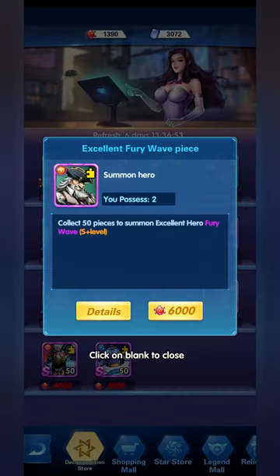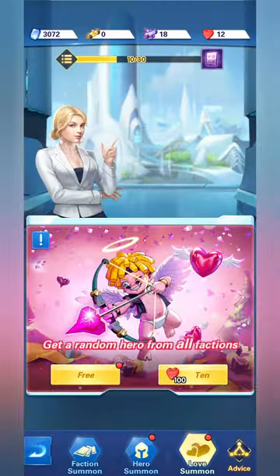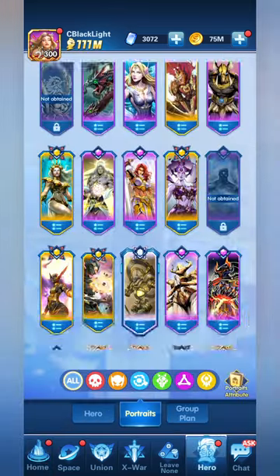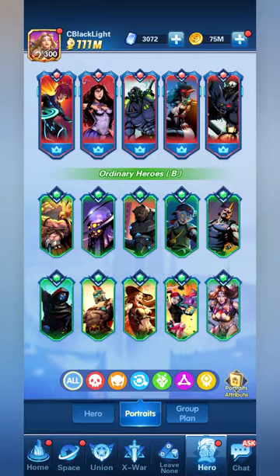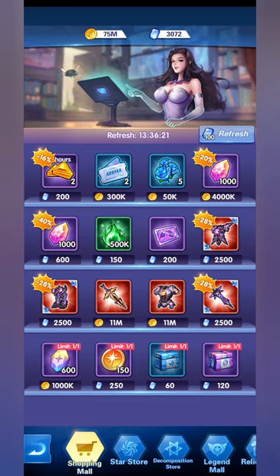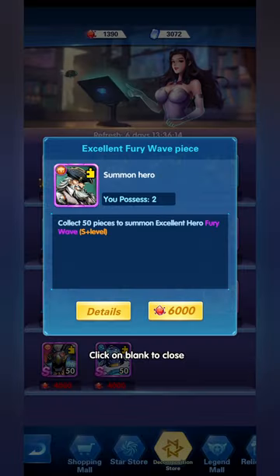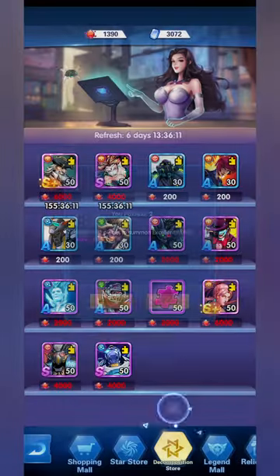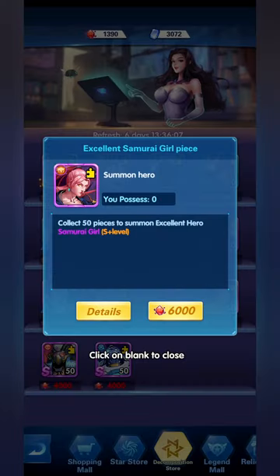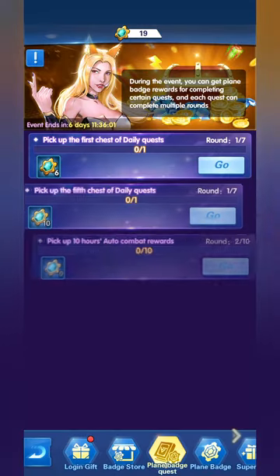The elite hero this week is the Fury Wave. To exchange for her you need Blood Phrasal — you get Blood Phrasal by destroying B-ranked heroes. Go to the portrait, scroll down to ordinary heroes ranked B, destroy them to get Blood Phrasal. That's the currency used in the Decomposition Store to exchange for elite event heroes, which includes an S+ hero. You can also exchange for the Samurai Girl S+ hero and recycle her.